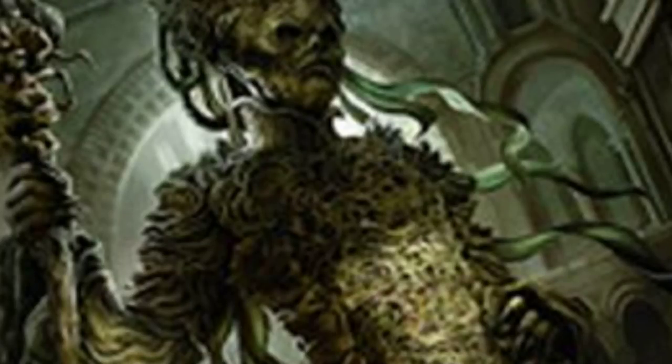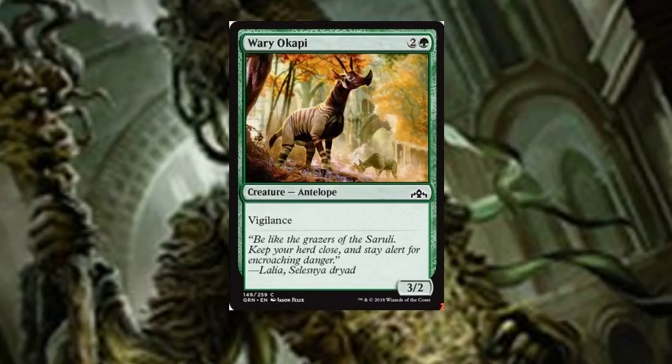Welcome back to the channel. I'm Joey Moss of Bad Boy Gaming and I've got some sweet spoilers for you today. These are straight out of the planeswalker decks that are going to be coming out in just a couple months. First up we've got Wary Okapi — this is one of the cards that will actually be in Guilds of Ravnica packs as well. It's a three-two with vigilance, and there's not much more to say about this card.